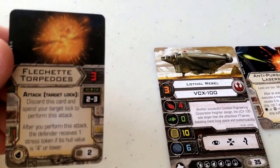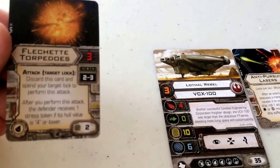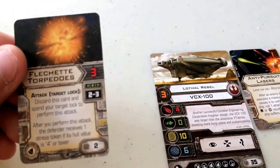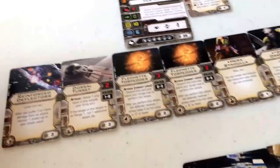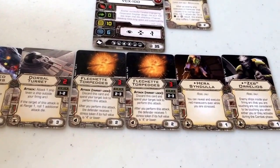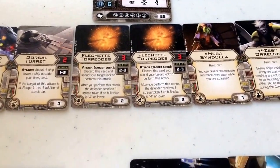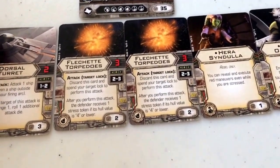For the warheads, we've got flechette torpedoes — you've got 2 of them, coming in at a squad point cost of 2 each, with an attack value of 3 usable at range 2 to 3. They read: discard this card and spend your target lock to perform this attack. After you perform this attack, the defender receives 1 stress token if its hull value is 4 or lower. Most starfighters and smaller ships have hull values of 3 or less, so chances are you're going to be dishing out stress as well as damage. Considering you have 2 of them, that also helps.